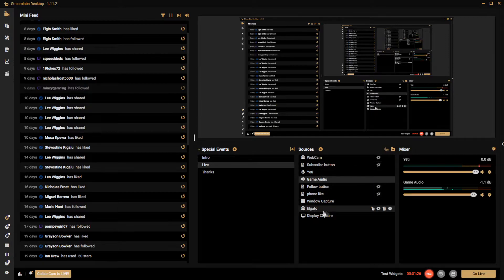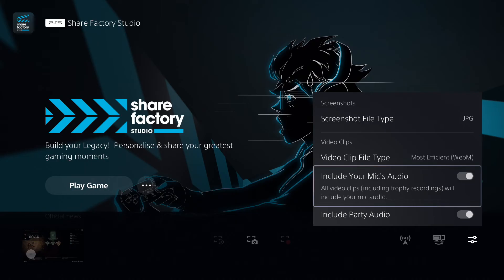So once that's done, you need to go to your PS4 or PS5. Make sure you've got your mic all set up for it. And then obviously go to the settings for your streams. Make sure you include your mic and also include your party audio. And that is pretty much it.